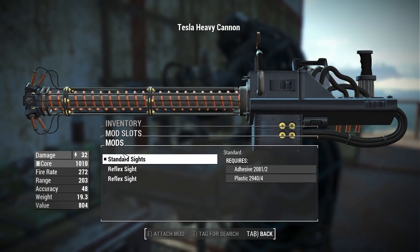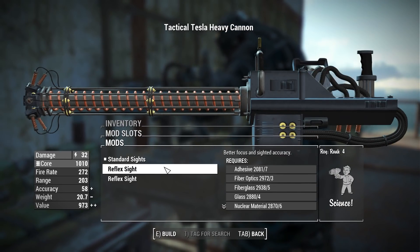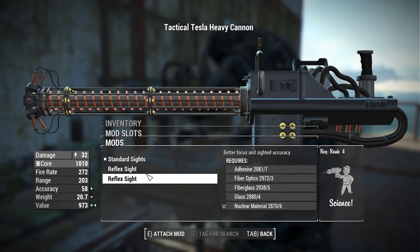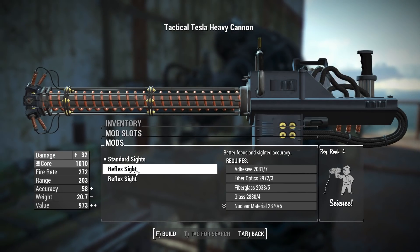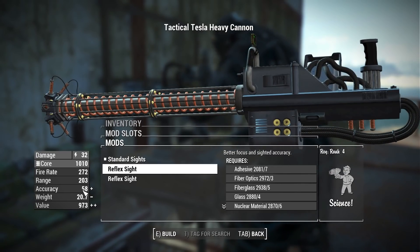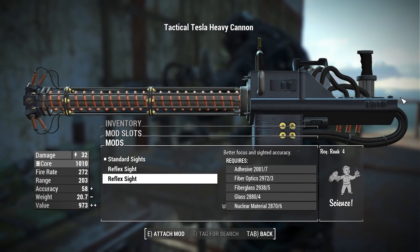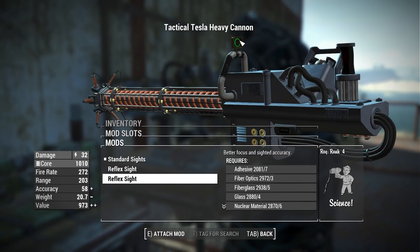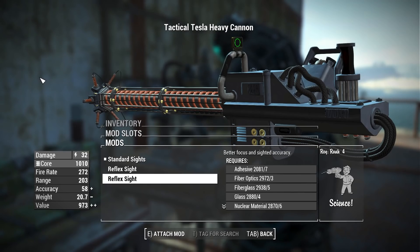For sights, we have standard iron sights, a reflex sight, and a second reflex sight. There's a small bug where both show the same sight in the weapons workbench, but when equipped, one is the gatling laser reflex sight and the other is the gauss rifle reflex sight. It just doesn't display correctly in the workbench, but outside it works perfectly fine.